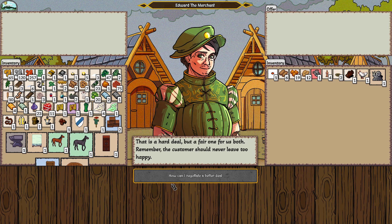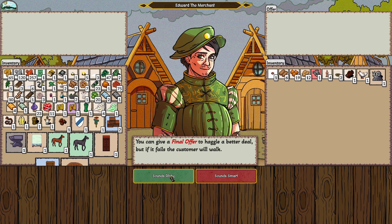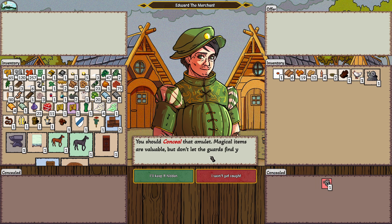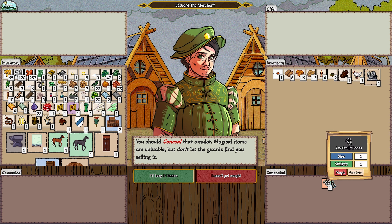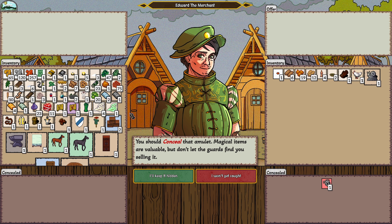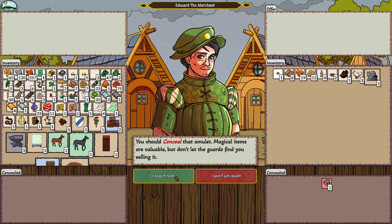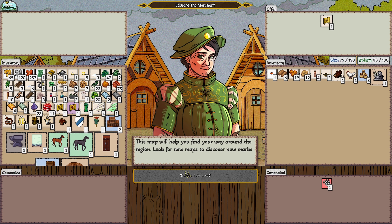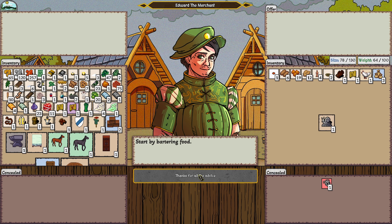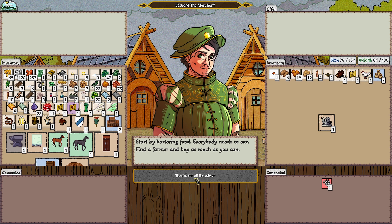You can give a final offer to haggle a better deal, but if it fails the customer will walk. Magic and amulets have a transitive property — magical items are valuable but don't let the guards find you. Sacks help you carry things, and when the weight becomes too much you'll need pack horses. Maps help you find your way and unlock new markets.